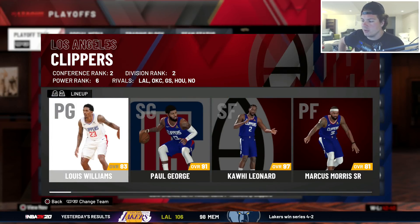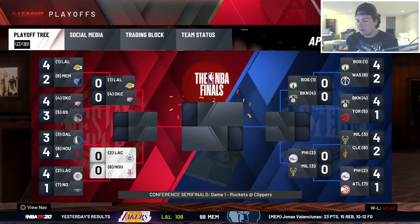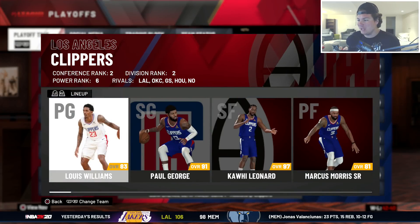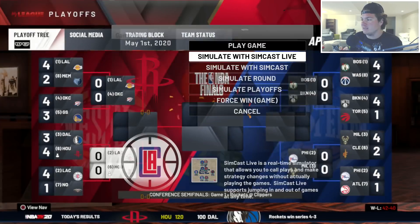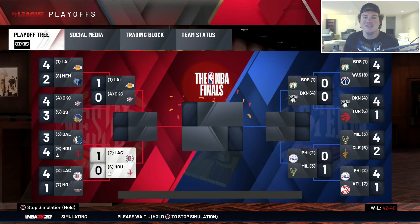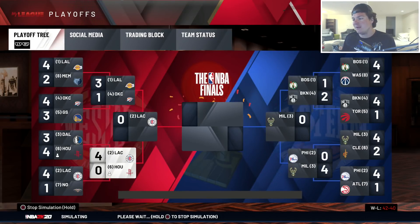We won the first round against Dallas! Then in round two it's the Clippers. Lou Williams, Paul George, Kawhi, Marcus Morris, Montrezl Harrell, Rudy Jackson - that team seems way too good for us. Kawhi and Paul George at the end of the day are just too much, so we end up losing that one. We'll simulate the rest of the season.